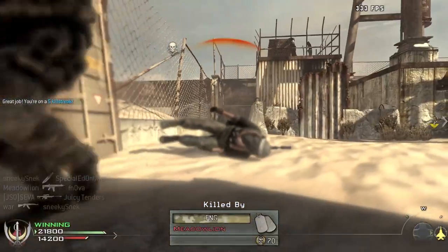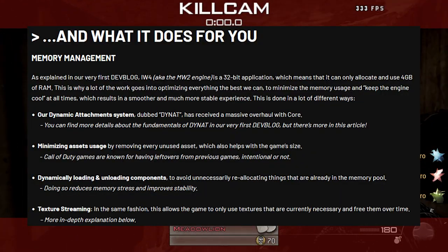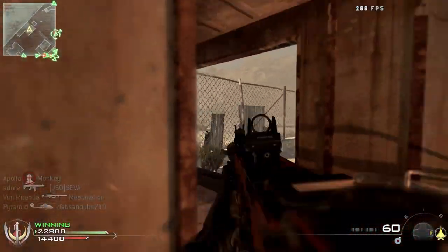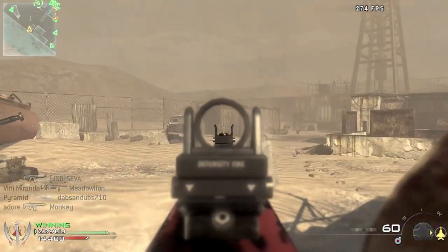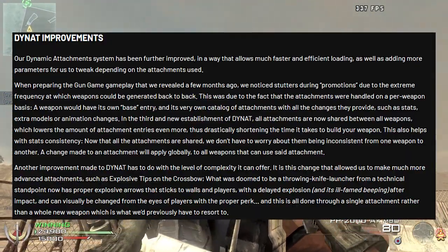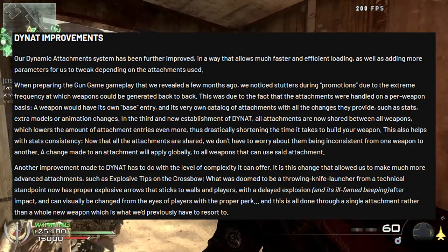They're minimizing asset usage by removing every unused asset. They're dynamically loading and unloading components, and they added texture streaming — not sure if that was already in the game, but it's there now. The whole new dynamic attachment thing is insanely complex — I'd rather just not read all of it, I'll just put it on screen so you can pause the video.